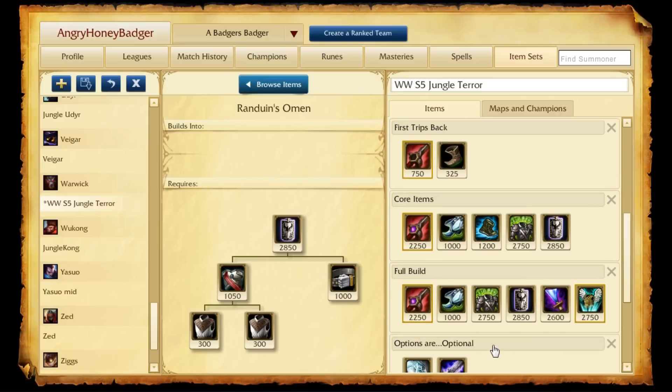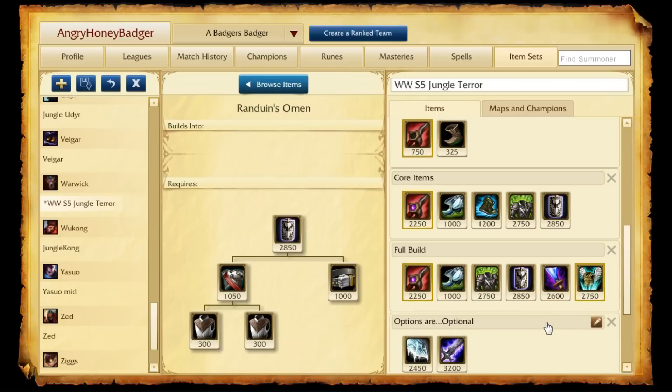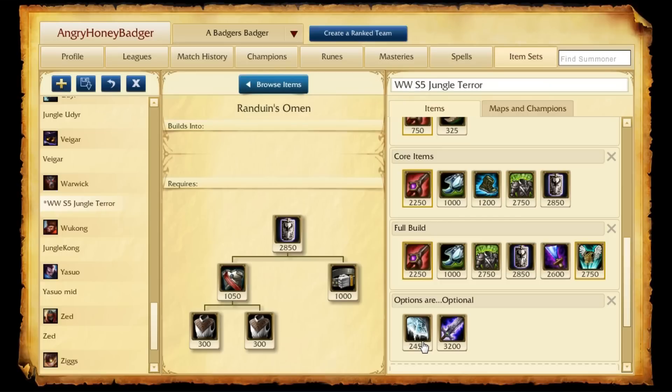For the full build it goes like this: Skirmisher's Saber with Enchantment Devourer, Boots of Swiftness as a personal choice, Spirit Visage, Omen, then Wit's End for even more attack speed, magic resist, and its passives — which are awesome. Then we like to get a Guardian Angel because it's OP: he comes back to life, still murders people, eats their life, and then gets his own life back. The Frozen Heart is also amazing.